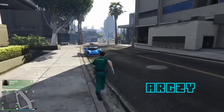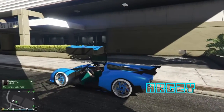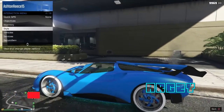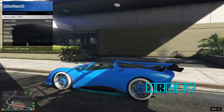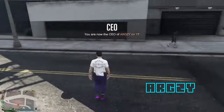All you need to do from here is walk over to your car. You'll need to have a Securoserve CEO or an MC so that you can change outfits. Go down to Securoserve, go into management, go down to style, switch one and then switch back. Then when you exit your car, it'll merge the outfit just like that. You have successfully merged an outfit.